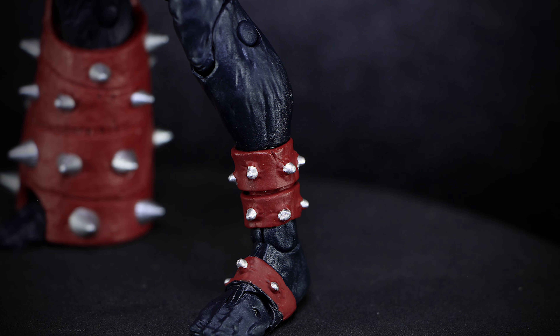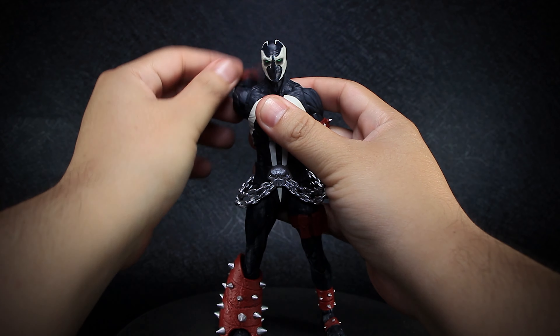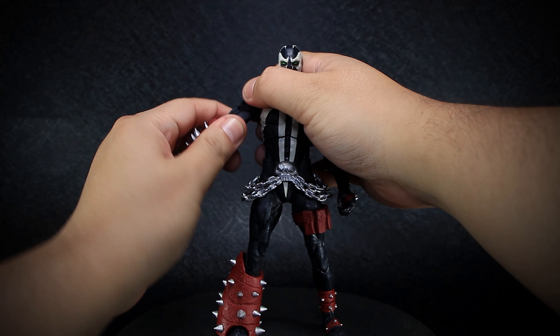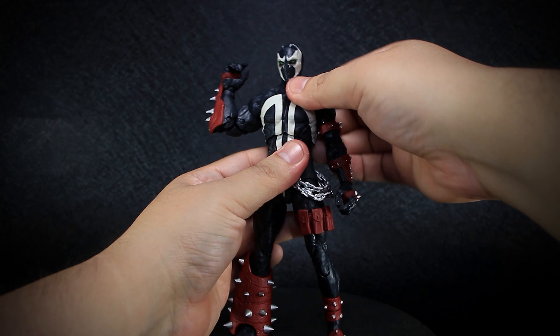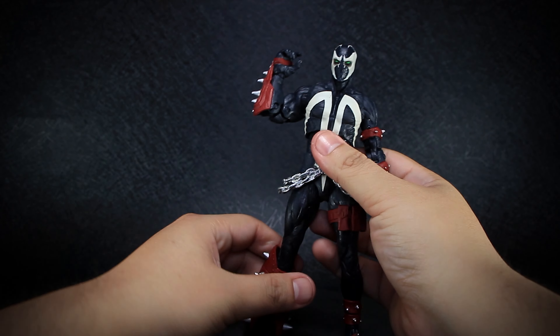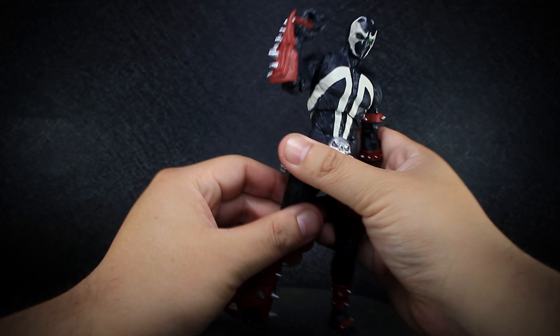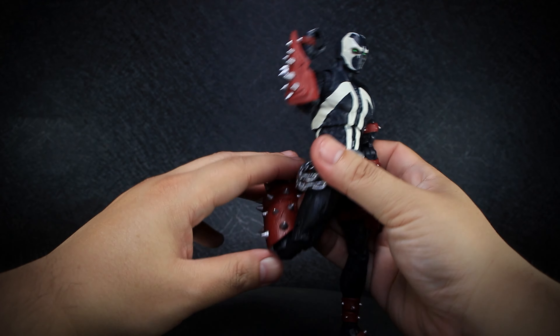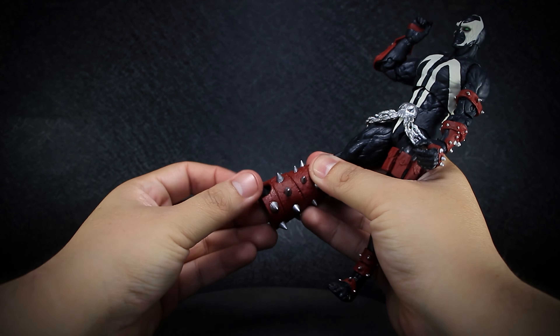Let's take a look at the articulation. We have a ball-jointed head, shoulders that open and rotate all around, a rotating bicep and hip, double-jointed elbows, wrists that rotate and bend up and down, a ball-jointed chest, and a ball joint at the waist that mostly rotates, legs that open and bend forward and back, rotating thighs, double-jointed knees, ankles that rotate and bend up and down, with a bit of the articulation hindered by the heavy armor, and a toe that bends up.